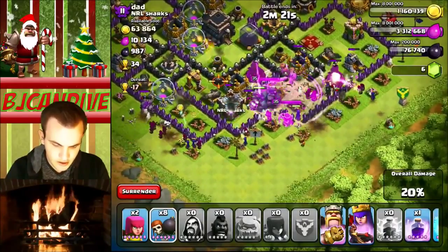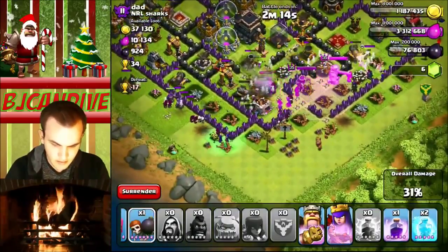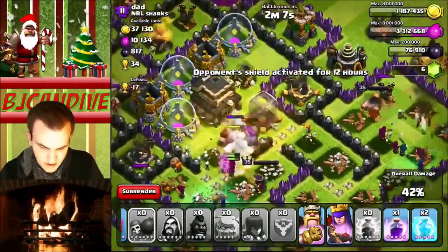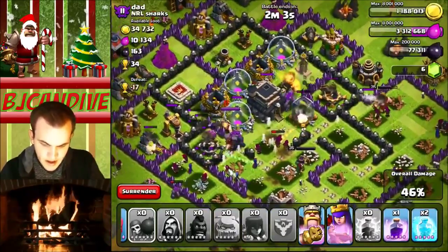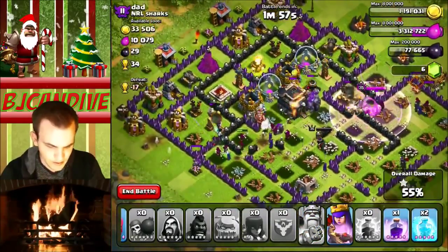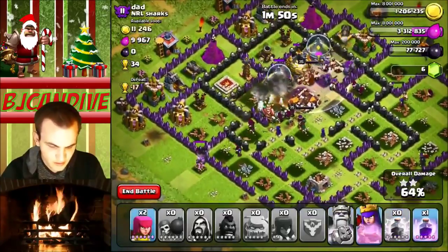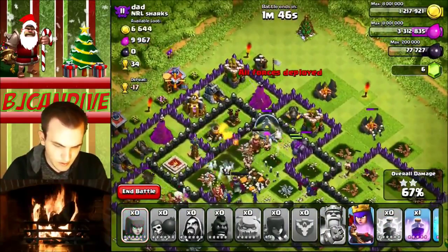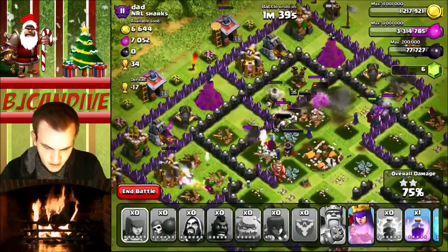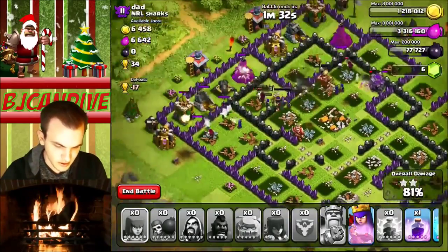Wall Breakers are going in. Heroes should head straight towards the center — no problem here. Don't need to freeze anything on this base. We shouldn't have that much of a problem getting the three-star. Everything's looking good. My Golems are actually tanking up a lot of the defenses. My King is actually taking damage from that X-Bow — so if we can take that out, that would be great. I'm pretty sure I don't need to use the rest of these spells. At 62% already, heroes are pretty full health. I'm only using my King's ability here. Nothing is touching the Queen, which is always nice — if the Queen's allowed to do whatever she wants, you're going to do good on your attacks.